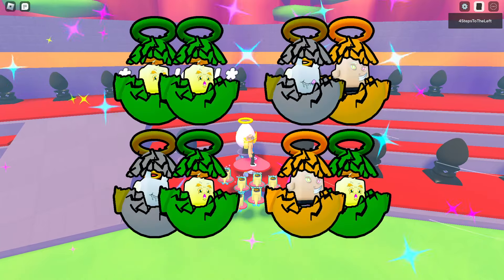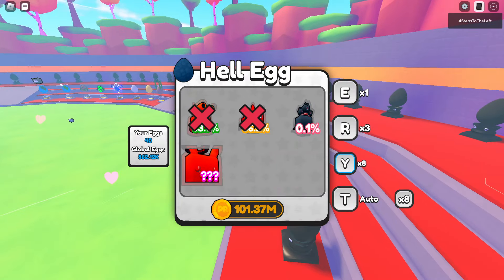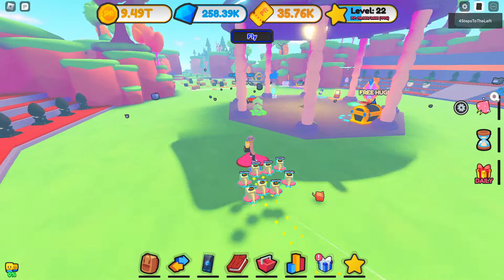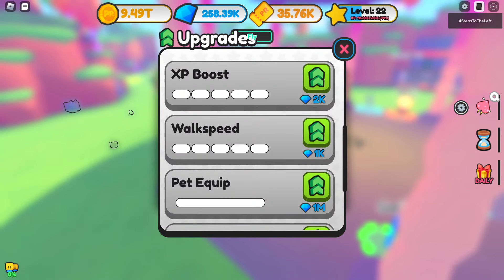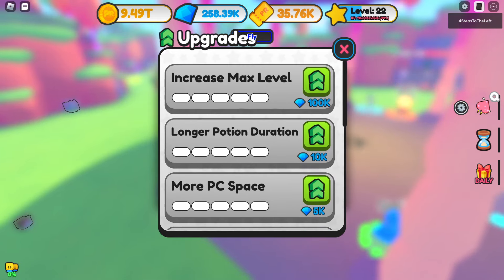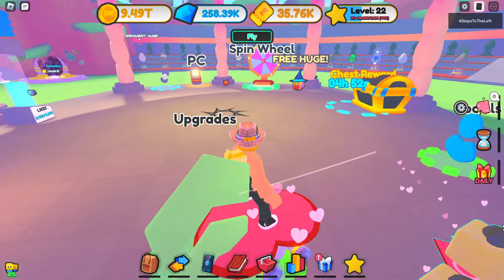I've got to figure out a way to get some diamonds because we need to upgrade. Let's look at the costs again: 2k for experience boost, 1k for walk speed, 1 million for pet equip, 5k for more inventory space, and 250k for more luck. That's a lot of diamonds.